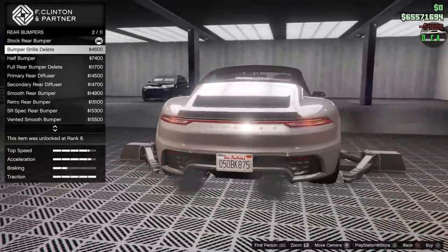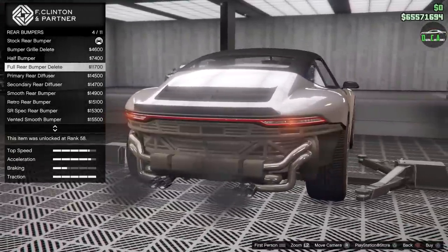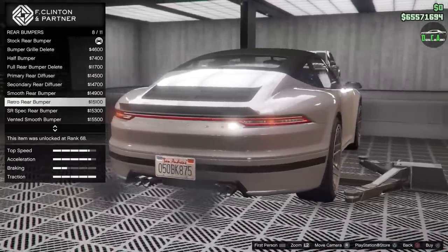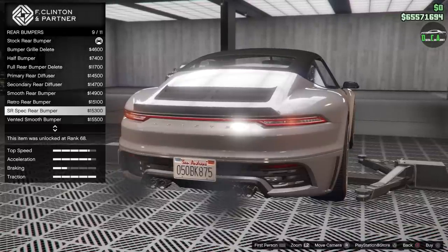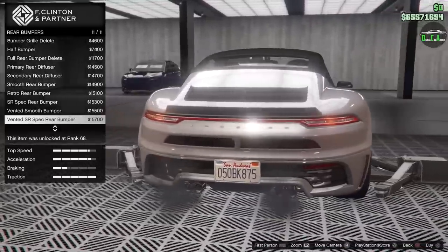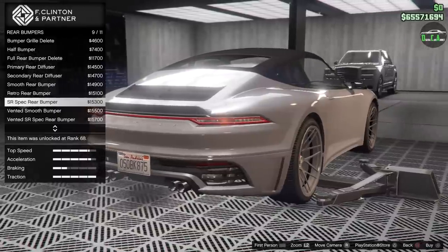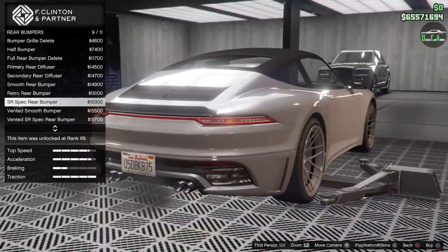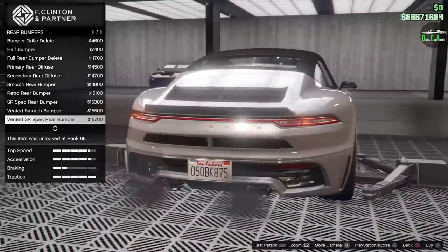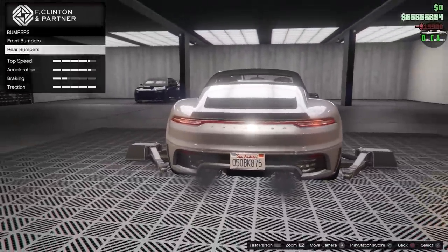Rear bumper — you have bumper grille delete, half bumper, full bumper delete, primary diffuser, smooth, retro, SR spec rear. Love these options. Vented SR spec — I love the vent on the side, it looks really, really good. This one has vents below the Pfister logo, but I like it without that. We'll go with that one.